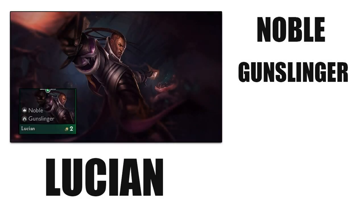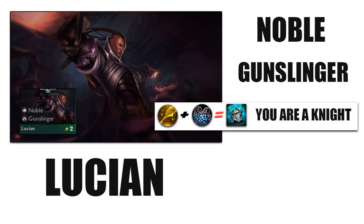For example, you have a hero, Lucian, right? Lucian is a noble gunslinger, but if you use spatula and chain vest on him, he also becomes a knight. So this guy is now a noble, gunslinger, and a knight. This enables you to have more options with your build and synergies.